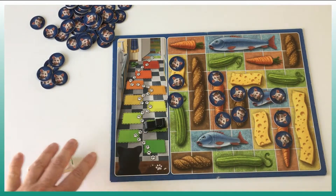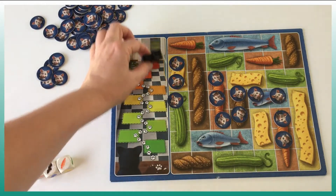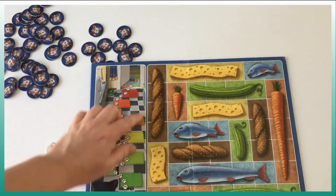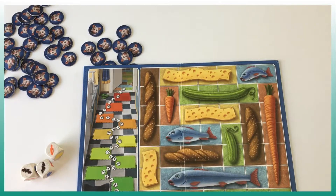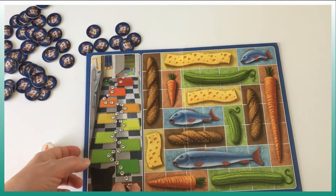The goal is to complete the entire board without the cat reaching the end of the kitchen. If you want to make it harder, you can play on the other side. The food items are much longer — here we have five, here we have four, another five here. It's much more complex, but it's a challenge.